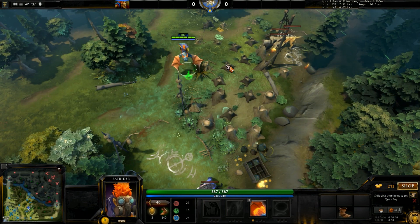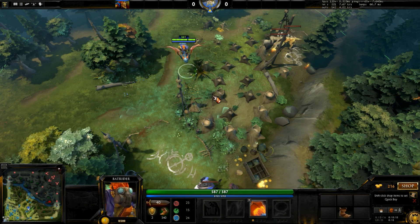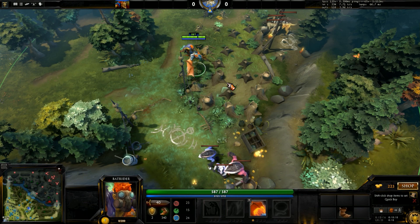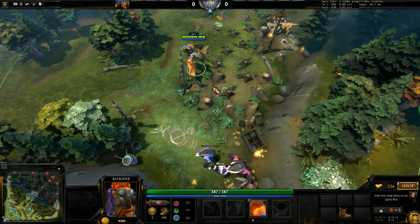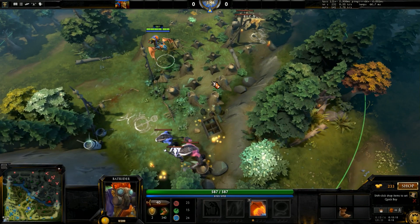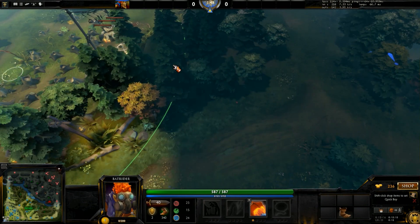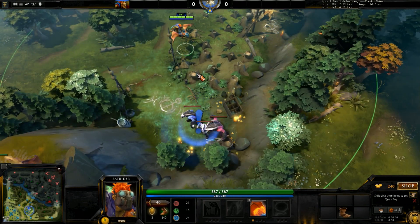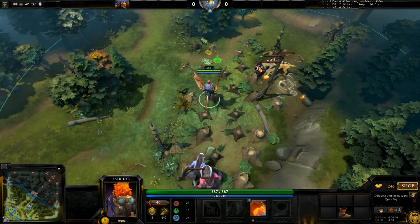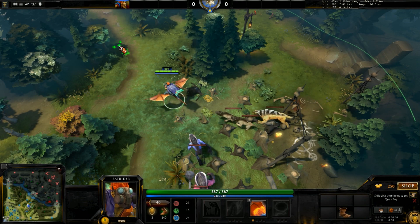The advantage of this is that once you get rid of the trees, you actually don't need to use firefly to stack the camps — all you really have to do is hit the creeps at the correct timings. One of the disadvantages though is that if you clear these trees, the triple stack between these three camps doesn't work anymore. We hit at 52, we hit this one at 55, and we run to the left. Both camps have been stacked.